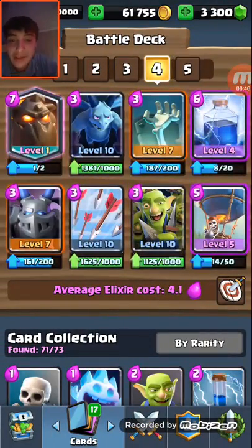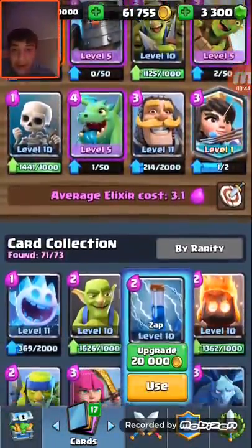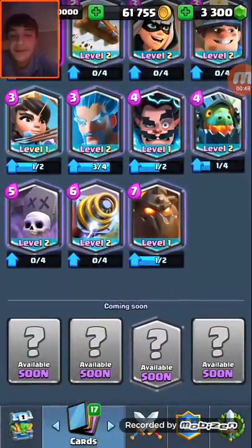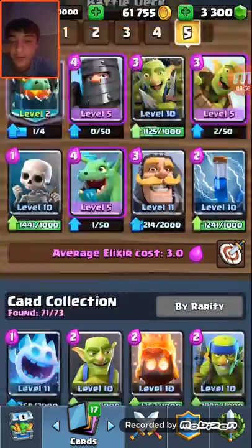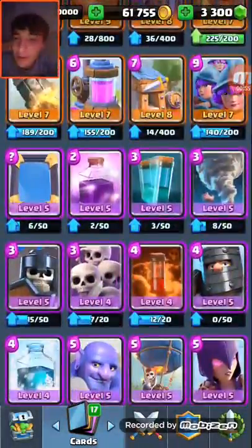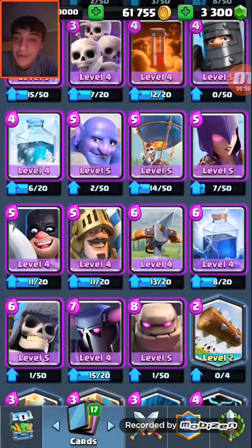Let me get rid of the stick. We gotta do our little legendary order. Here are all the legendaries in order: first we got the Inferno Dragon, then we got the Bandit — which I did end up getting to level 2, pretty cool. Welcome to the video, I hope you enjoy — if you do, leave a like, subscribe, and comment down below.